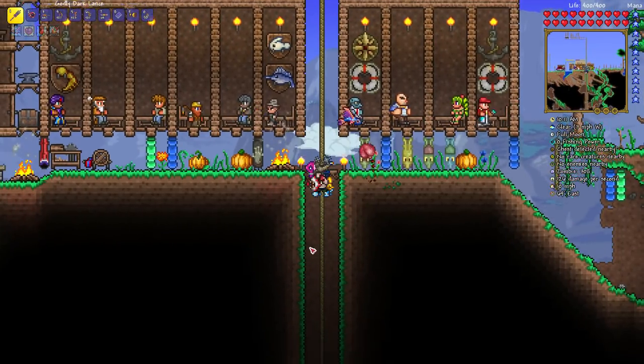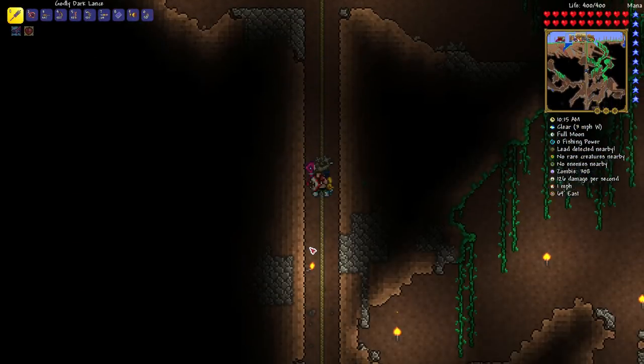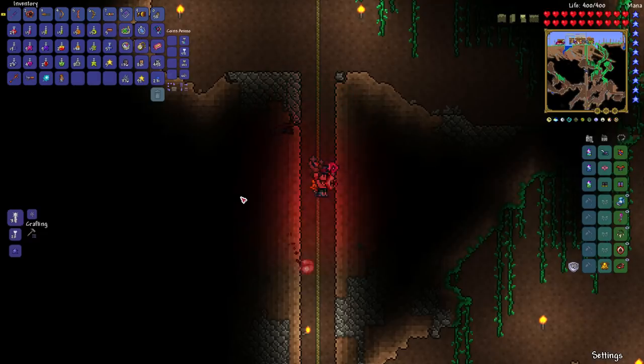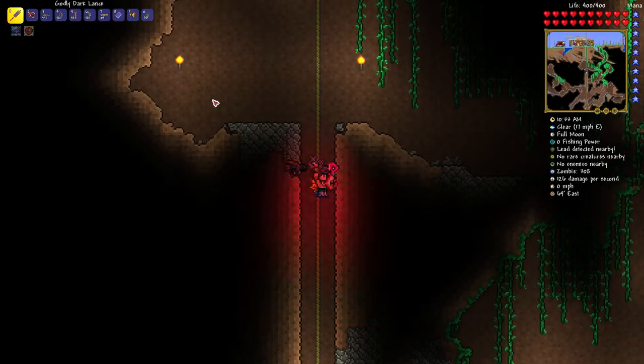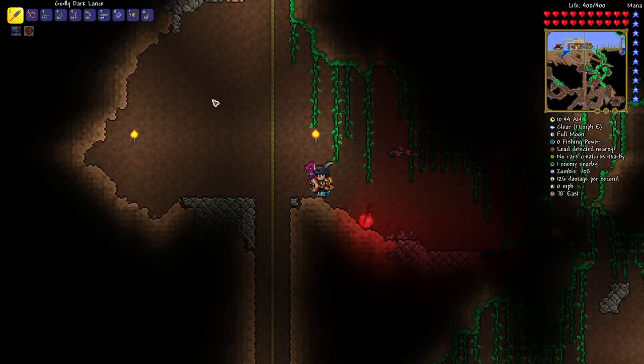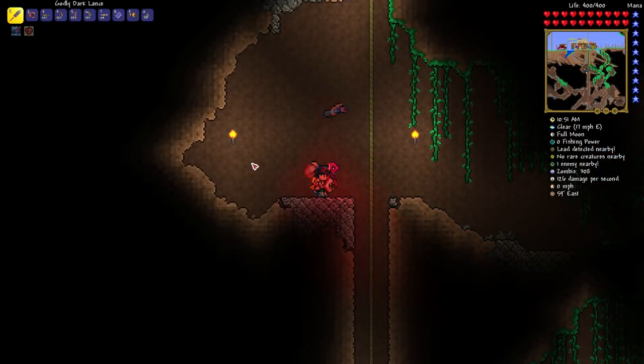To spawn the Wall of Flesh, you use the Guide Voodoo Doll, which you get from voodoo demons in the underworld. Those are just demons that happen to be carrying one of these dolls in their feet - kill them and you get the doll. Be very careful not to kill voodoo demons above open lava, because when the doll falls in the lava, the Wall of Flesh is summoned. If you're not prepared, that's a problem.